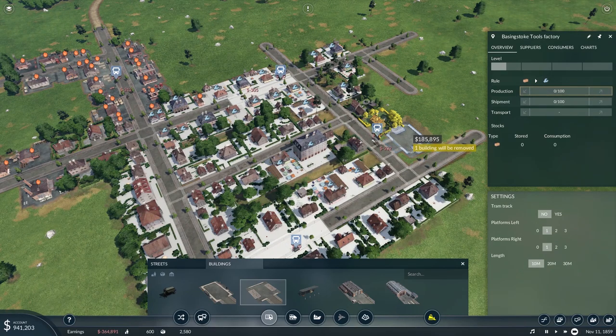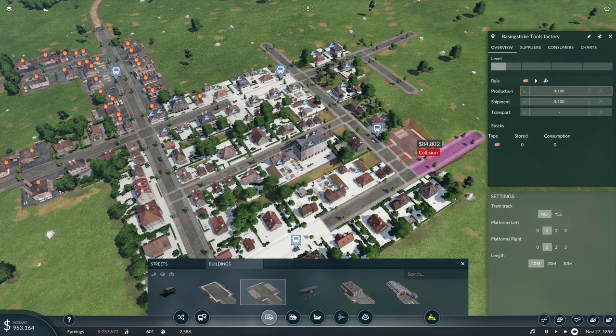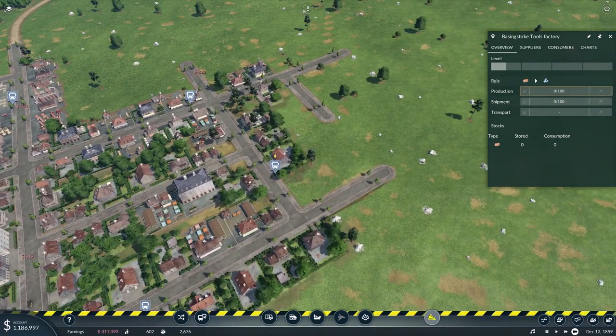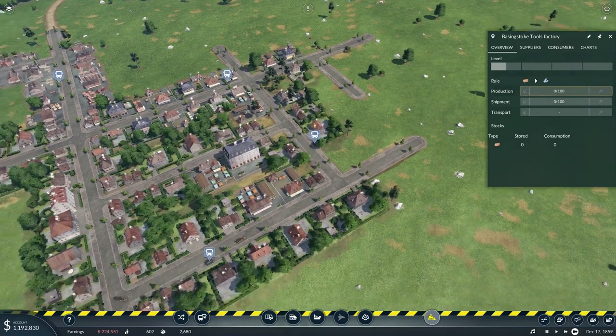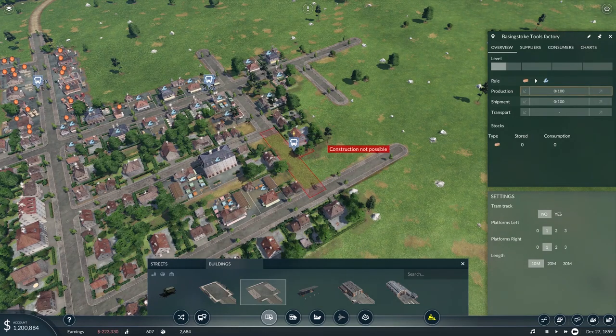This is in delivery range of everything — it looks like it. I don't want to remove the building though. Come on, this is so tight. Can I just demolish this street? No, that's gonna demolish that house. Okay, whatever — we're just gonna bite the bullet.